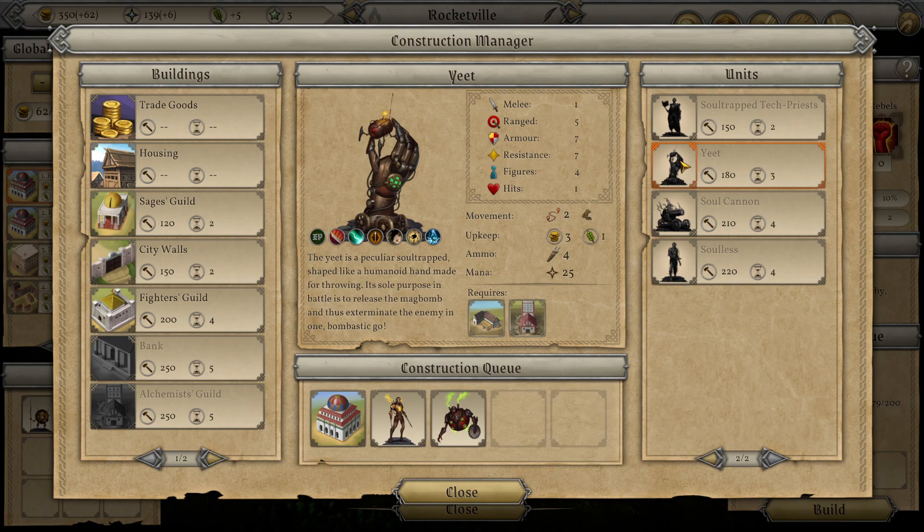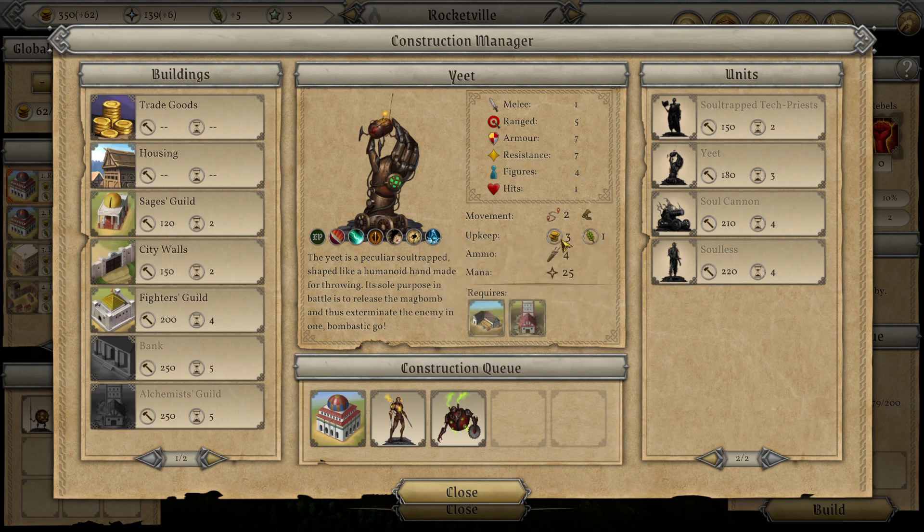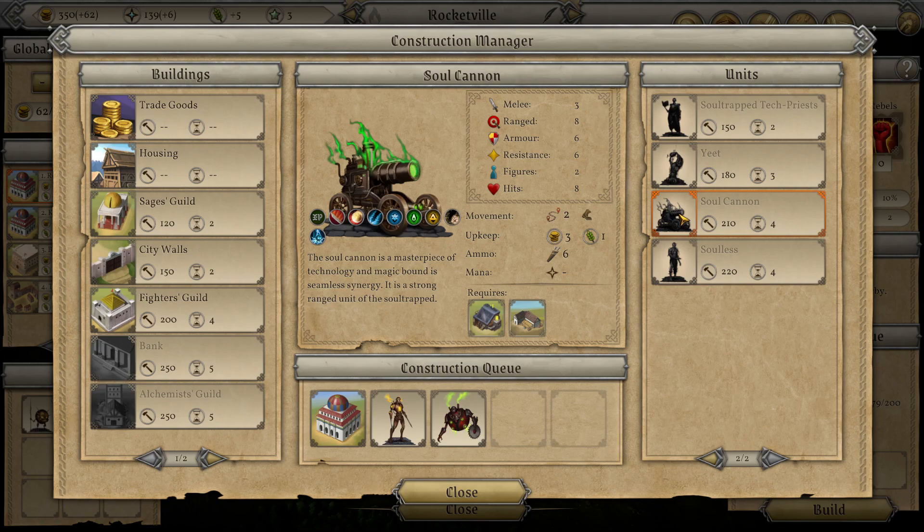The Yeet is an interesting artillery unit - it basically throws a Mag Bomb which is a summoned thing that explodes. And the Soul Cannon is typical artillery - nothing special from what I can tell. It's got immunities to illusion, poison, and cold because it's a machine. Starts with enchanted weapons and has the boulder attack. We didn't get a chance to see either of those in action. And the Soulless - this is a golem. 10 melee, 10 range, 10 armor, 10 resistance - kind of a giant type. Immune to death and poison because it's a machine, with a boulder attack with four ammo - better than most giants which only have two. Very expensive at 220, better than the dwarven golems.